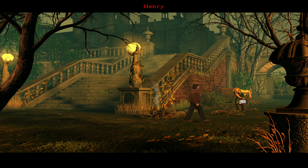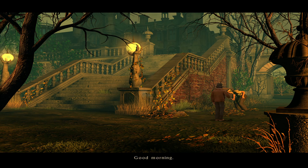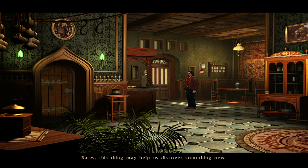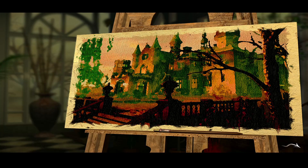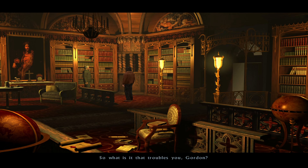As a point-and-click adventure, Black Mirror follows the genre's traditional gameplay mechanics. You'll spend most of your time exploring environments, interacting with objects, and engaging in conversations with other characters. The game is structured around a series of puzzles that range from simple inventory-based tasks to more complex challenges that require a keen eye and a bit of lateral thinking.